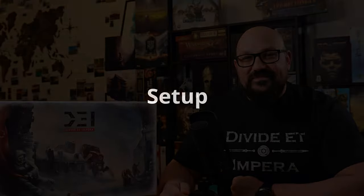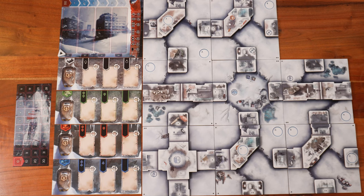Ready to have the most resources and be declared as the winner? Let's go to setup. The first thing we need to do in setup is to arrange all the districts. The setup you're seeing right now is a quick setup for two players, as recommended by the rulebook on page 27.